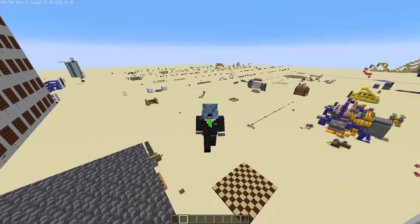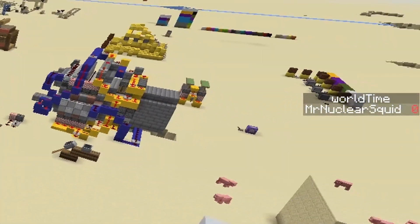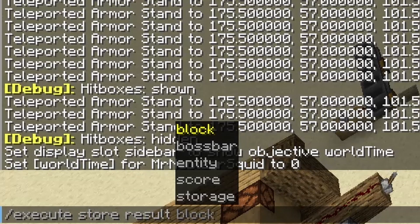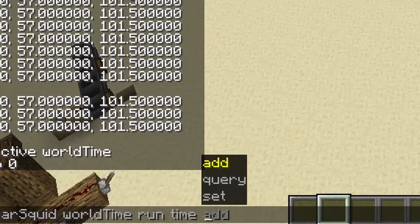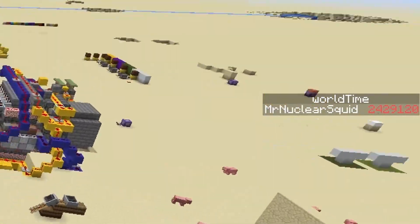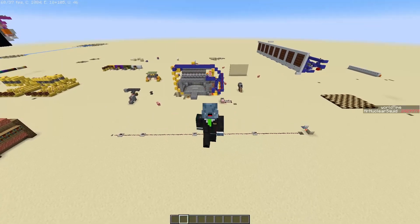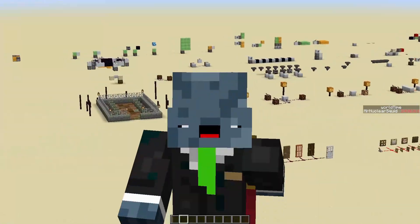Let's stick with something fairly easy and save the game time to a scoreboard. I've got a sidebar here displaying the scoreboard world time, which is just a dummy scoreboard I made earlier. So we're going to run execute store result score, my username, world time, and then write down what we want to store to this scoreboard. When I run that, it updates the scoreboard with the game time. If I put that exact same command in a repeating command block, I can have it update every tick. This barely scratches the surface of what is possible with the store command, so if you're interested in learning more, check the video in the description.